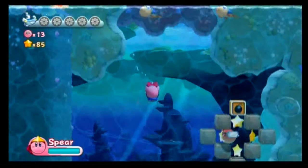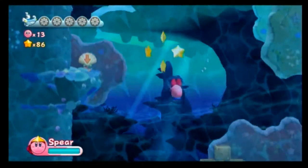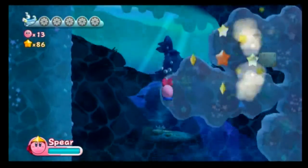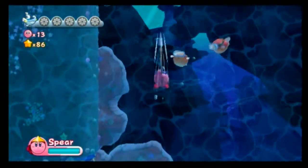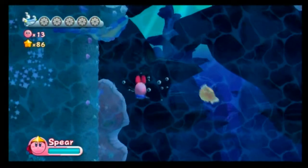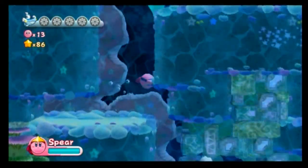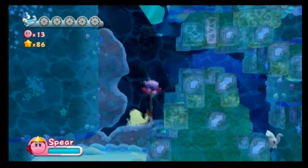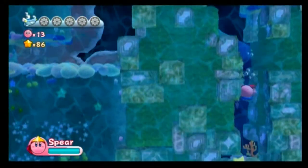And now for Stage 4, which has 5 energy spheres. It also is the last stage of the world, which means it must be the one that had the energy sphere I was thinking of a little while ago when I said I really enjoyed it. And let's hit this button and make Atlantis rise! Or something like that, anyway.